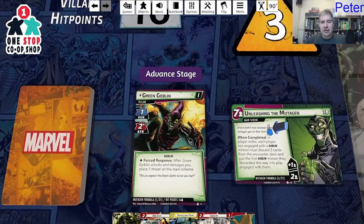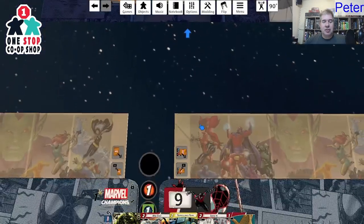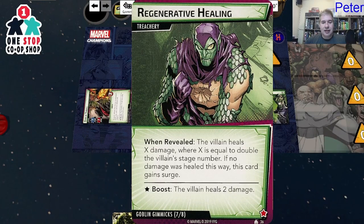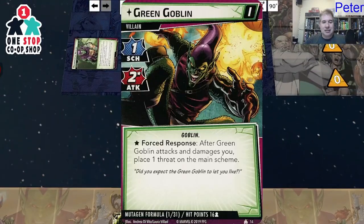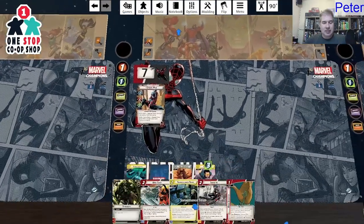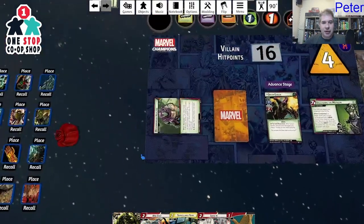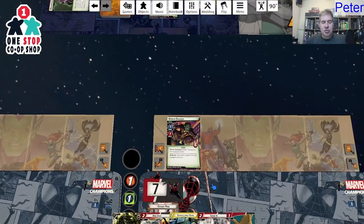First things first: we add one threat, then Goblin attacks me. After Green Goblin attacks and damages you, place a threat on the main scheme. He's going to attack me for two and I only have nine health. I have two defense — I'll just take this. Two plus the villain heals two damage, but the villain's not hurt so that's just two damage to me. Which means I could have blocked it all and prevented that extra threat. But it is what it is.